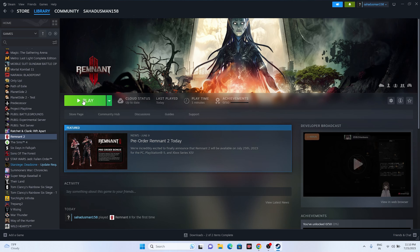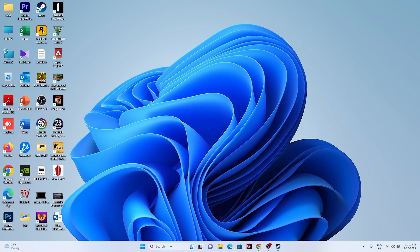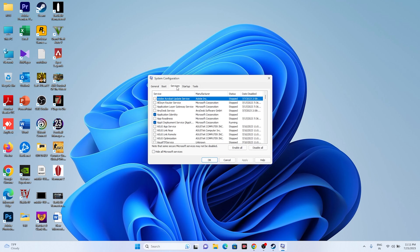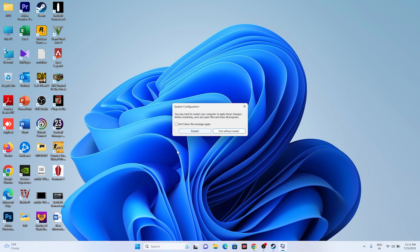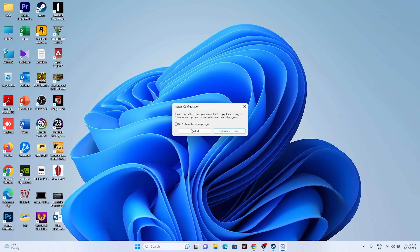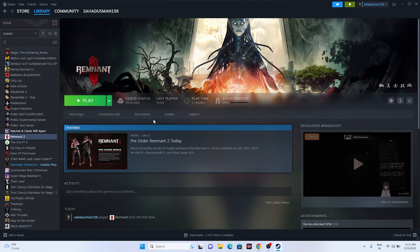Next, perform a clean boot. Go to System Configuration (search for it), go to the Services tab, click Hide All Microsoft Services, then Disable All, click Apply and OK. It will ask for a restart — go ahead and restart. Once the restart is done, go back and try launching the game.